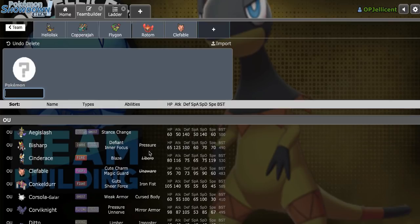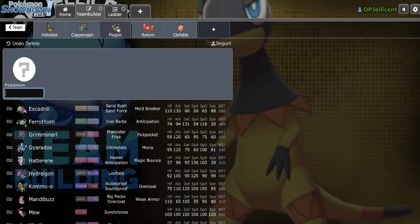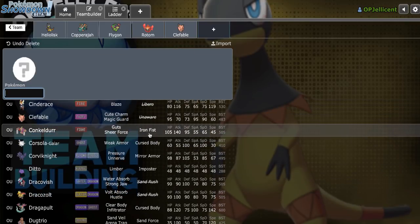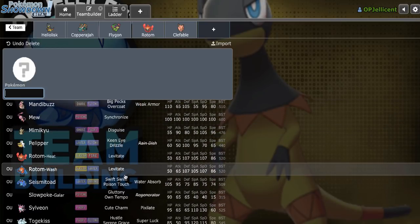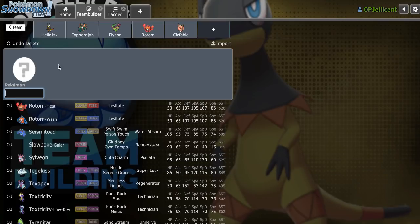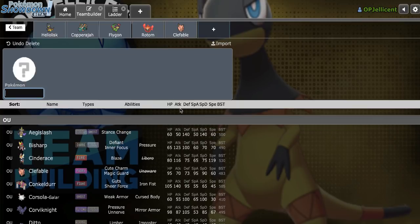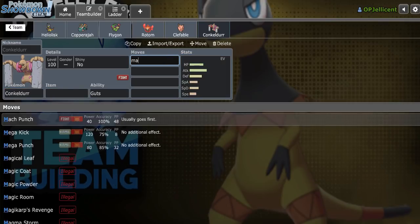What does the team lack right now? Sand Rush Excadrill would be a really big issue here — we have two Ground-weak Pokemon. This Clef gets blown away by Iron Head, and Rock Slide would definitely kill my Rotom. Mach Punch Conkeldurr wouldn't be bad. We already have a Rotom form, a Stealth Rocker, and a Ground-type. Conkeldurr is also good against Toxapex — Flygon doesn't even beat Toxapex 1v1, it stalls out with Recover. I need Conk just for Excadrill though; I need the priority or Drill is just going to 6-0 my team.